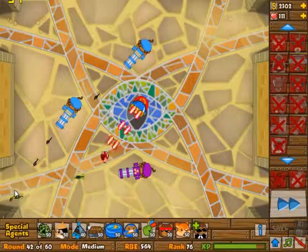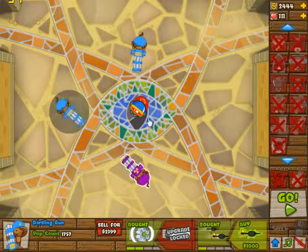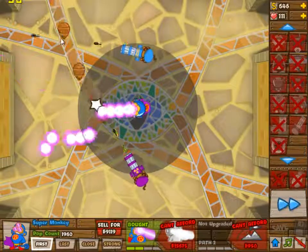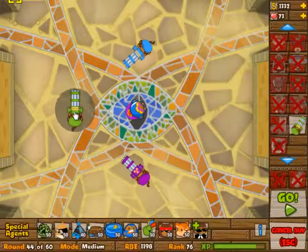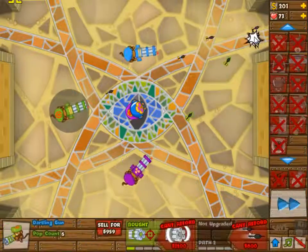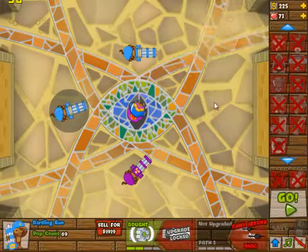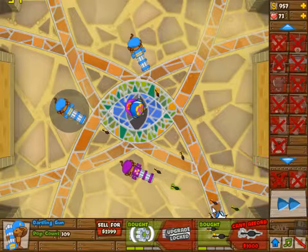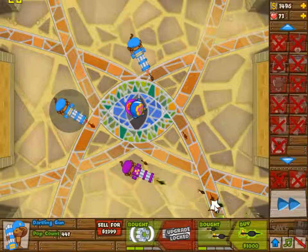You can actually sell the left guy, but don't do it this way — it can be done and you can afford it, but don't do that, because this would have been an easy wave with the dartling gunner there and you don't need the plasma upgrade until wave 46. So just don't do this.